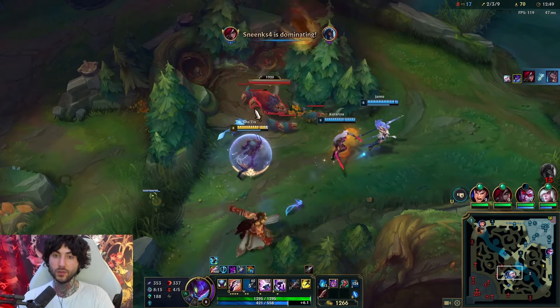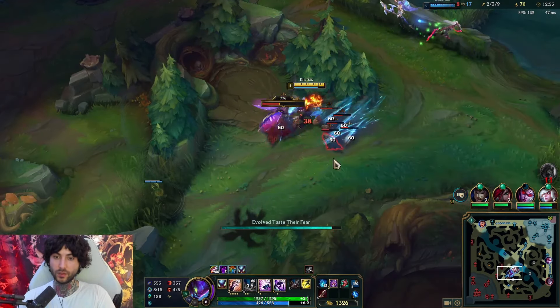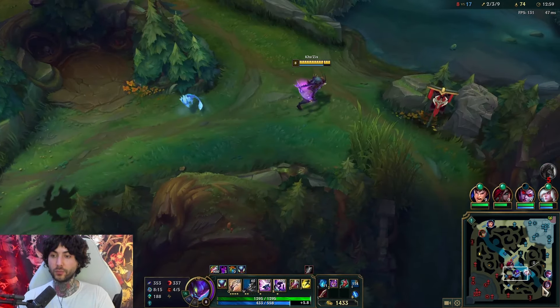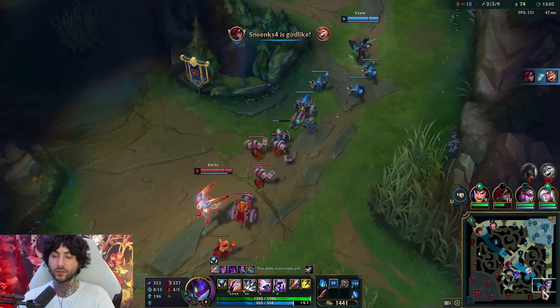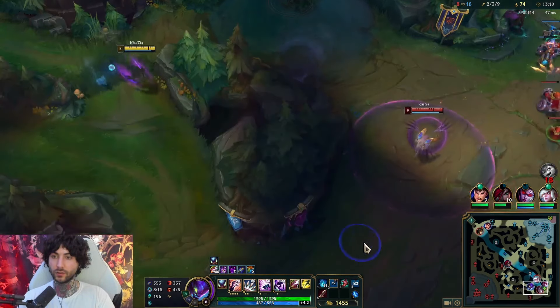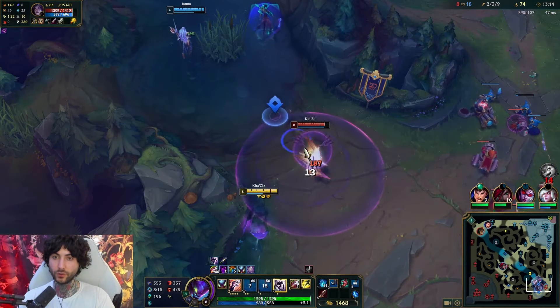He's very squishy on the AP build — extremely strong, but makes you extremely squishy too. That's the trade-off. Setting up picks like that — Janna probably would not have set up that pick without me pinging. You just have to set the initiative. Here I'm going to set up a pick on Kaiza — I think it's really good.